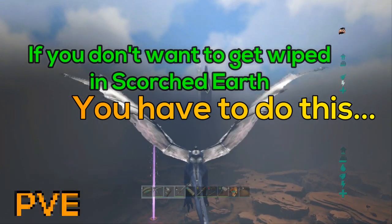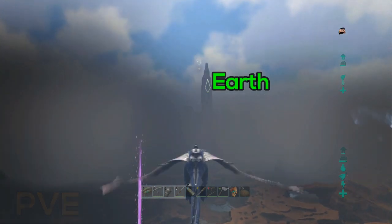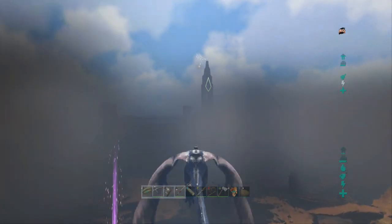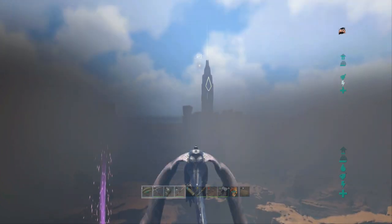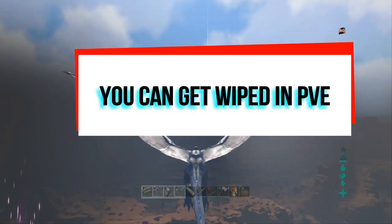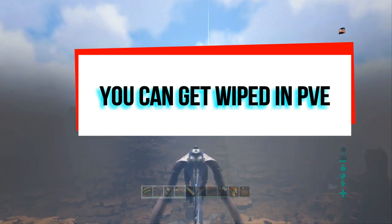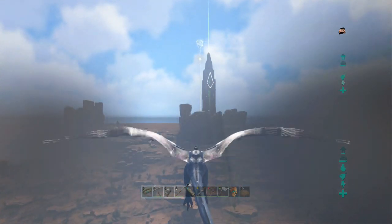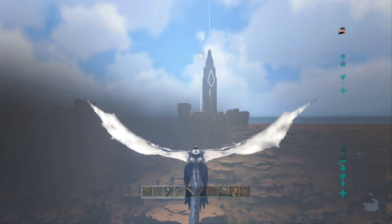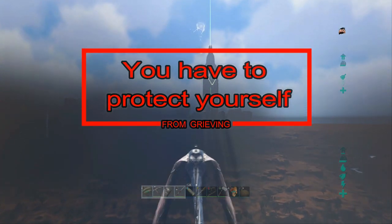Kiting is excessive in PvE, so even though it's not PvP, you are not completely safe from being wiped. What a lot of people fail to realize is in PvP, it is a whole lot easier to wipe someone. If you have the dinos, the ammo, and the weapons, you can just go up to their base and fight it out. In PvE, however, you have to get creative and clever, using the dinos' mechanics against other players to wipe them. Wildcard does not support grieving, but they are also too busy to help each and every player that deals with this. So it is your responsibility to protect yourself from the devastation that grievers bring to your doorstep.